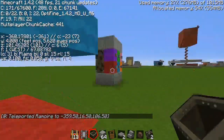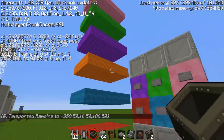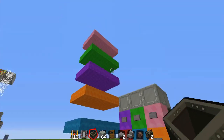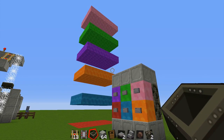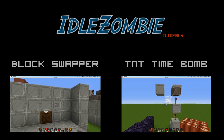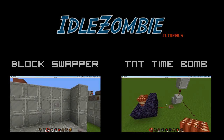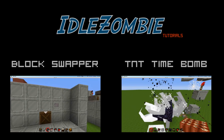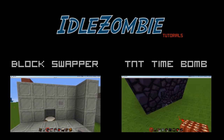That's pretty much everything about this teleportation. You can make it look more fancy or have a number system as mentioned. There are a lot more features, but if you enjoyed this video I've got a block swapper and a TNT time bomb tutorial — both really simple to set up and great to use. Thanks for watching and see you guys later.